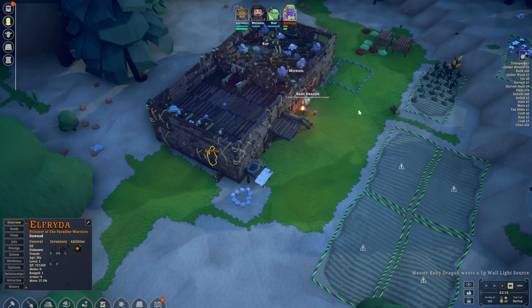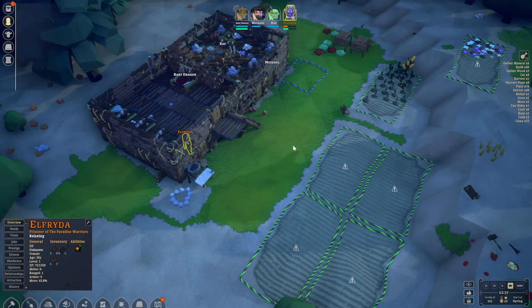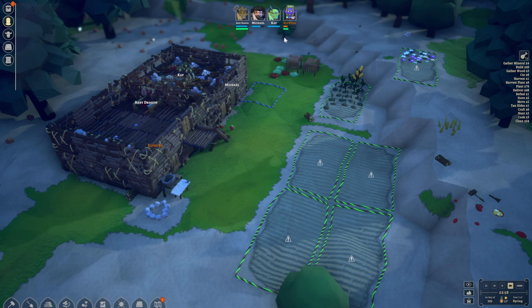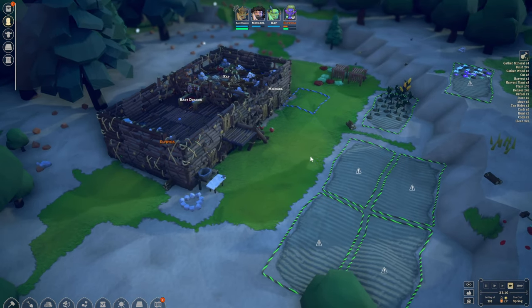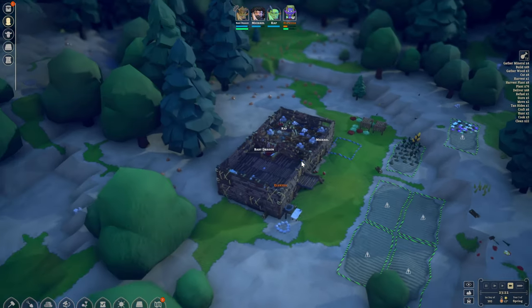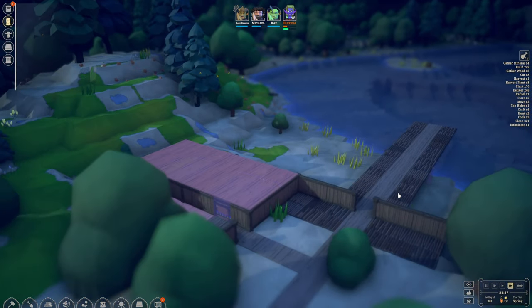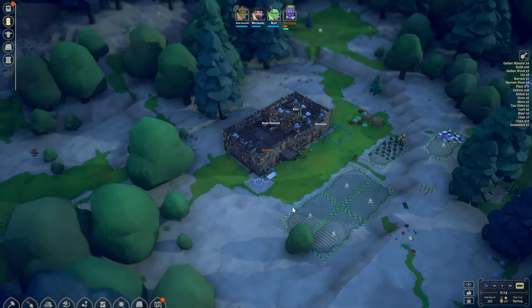Okay beautiful — we do have our first minion now. She is a little low on health and disobedient to the paradise warriors, but that's okay. We are going to feed her, give her some gifts perhaps, have a casual chat every day, and hopefully at some point she will want to start volunteering for us. We'll skip the night and be back as soon as it's morning.